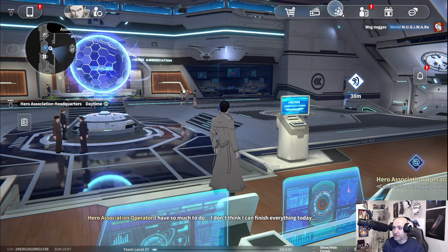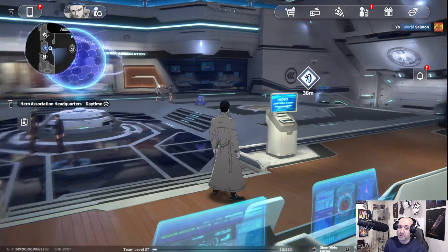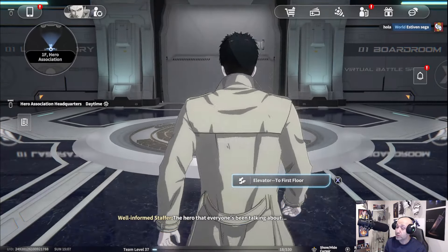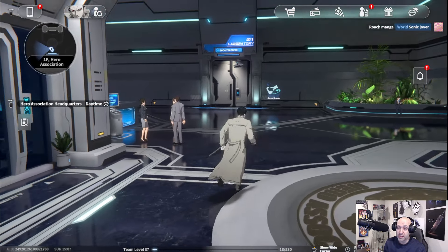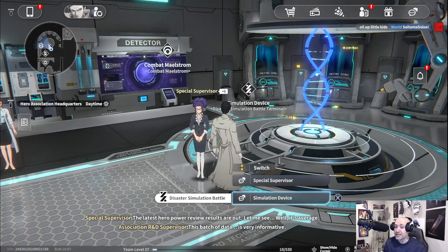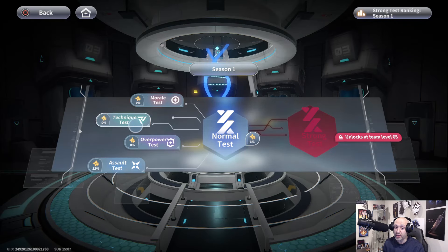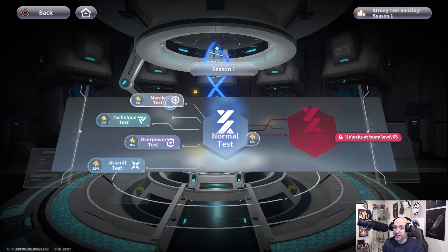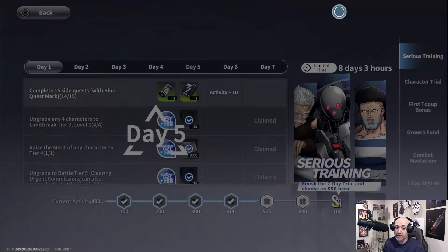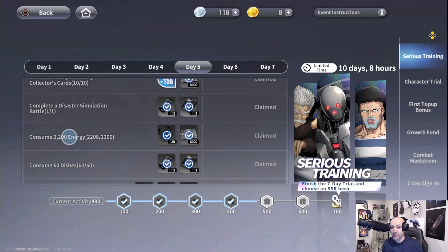Next up is the disaster simulation. A lot of people don't know what that is — go to the second floor of the hero association and there will be the arms room. When you get inside, the simulation device is right there. These disaster simulations are really difficult, but you get quite a few rewards. Get in there and start doing these battles — completing a few will finish this objective.